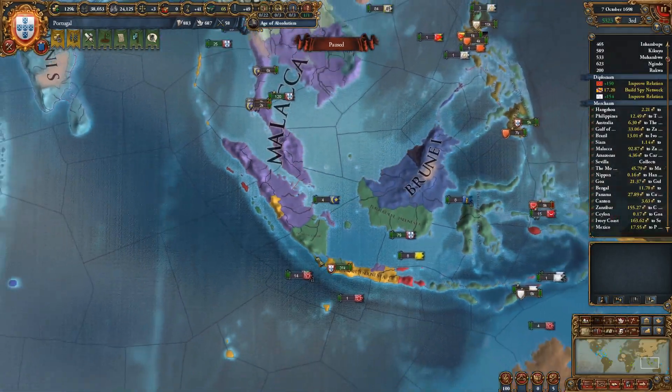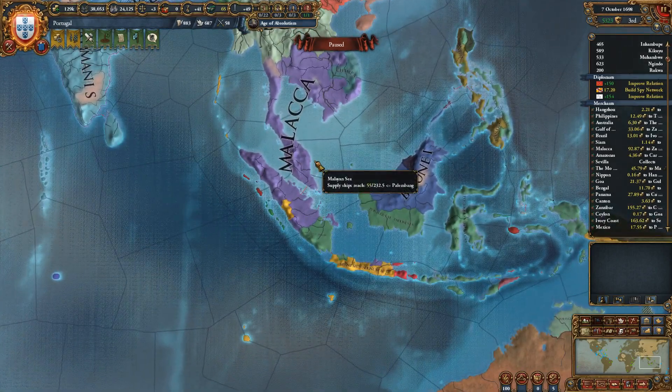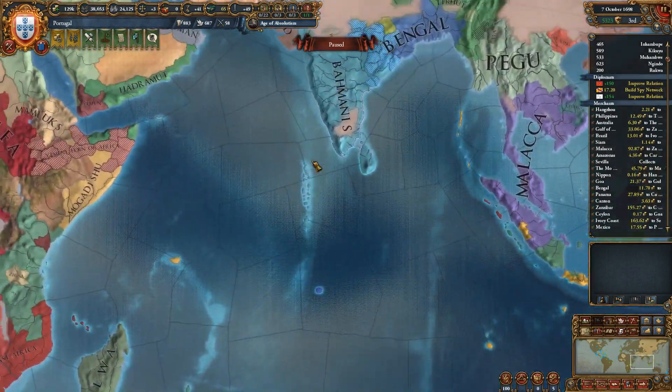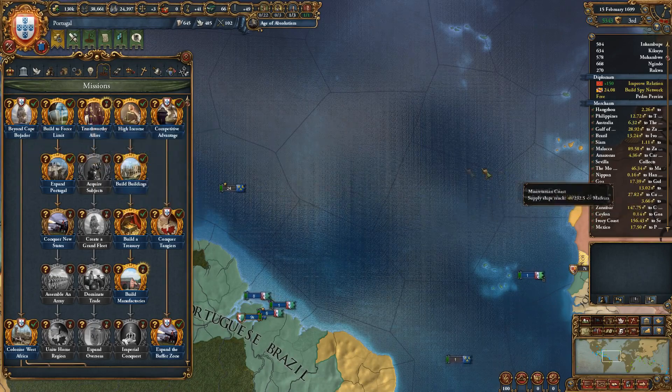We could increase a fleet in Malacca as well. We have slots for more than 130 ships — we can easily go over the force limit by a couple hundred ships, which will probably still make us a lot more money than what they cost. That's what we're going to focus on next.